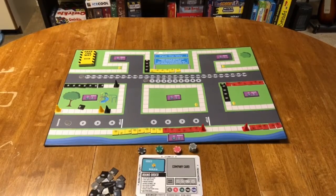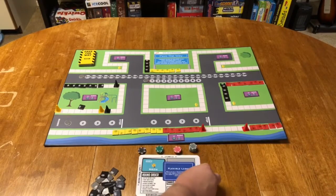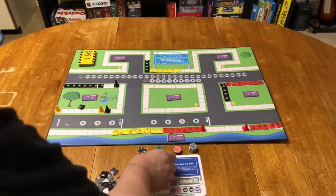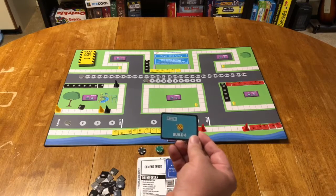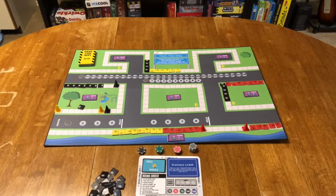At the start of the game, everyone's going to get one of these company cards. It's going to give you special abilities that no one else is going to have throughout the rest of the game. You also get a cement truck card that tells you how much you can build. You can upgrade it throughout the game, all the way up to 12 tiles that you could build at one time.